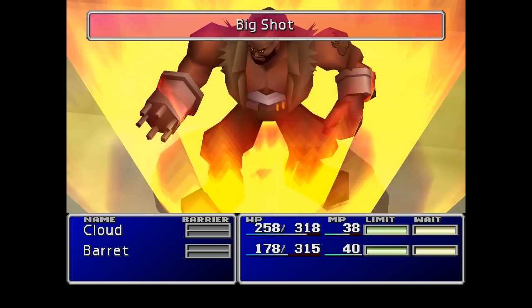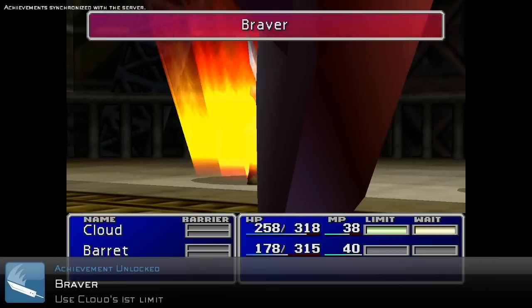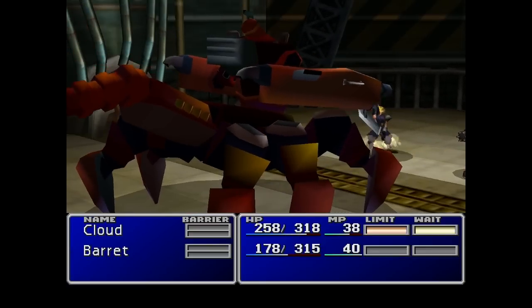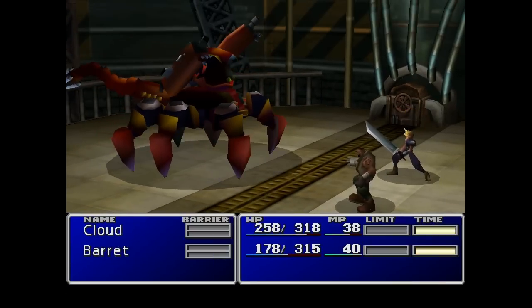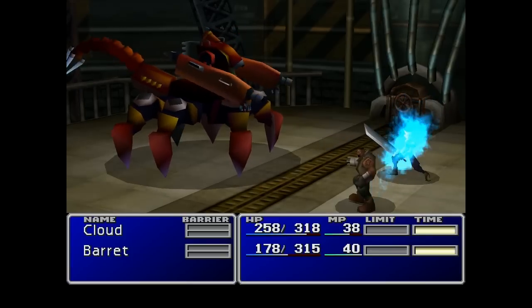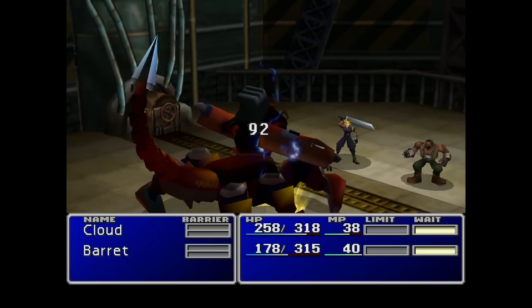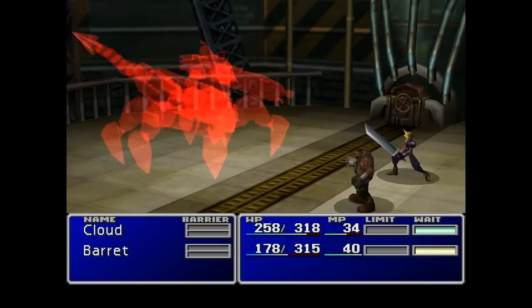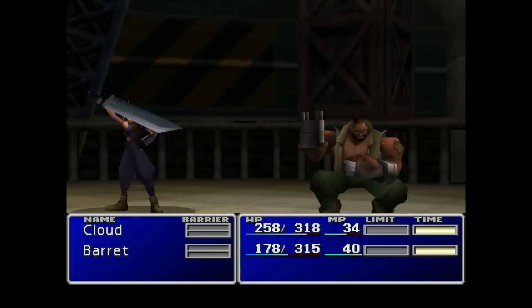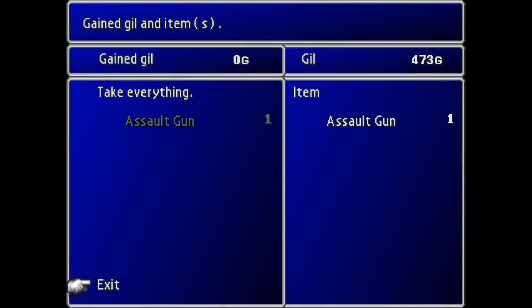We get an achievement for using the Braver, Cloud's first limit break. Hopefully these might just finish him off now. Yes, there we go - 35 damage points from Barrett did the job. And Barrett levels up and gets the Assault Gun, which I must remember to equip.